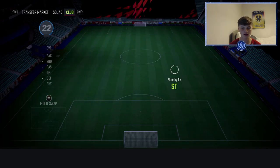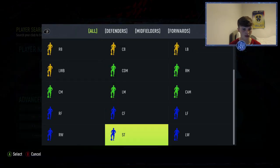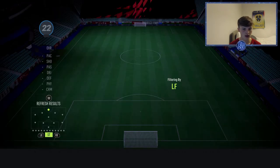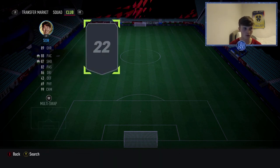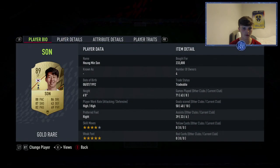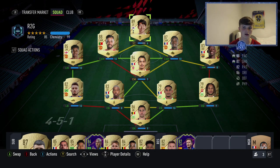Up top is another player off chem — Heung-min Son, playing as a left forward. What a baller. Eight games: 10 goals, six assists. Five-star weak foot, four-star skill moves — just like Ben Yedder, I love a good five-star weak foot. Six foot, high. He's got it all: pace, passing, dribbling, shooting, good stamina. Hunter on him works a dream.